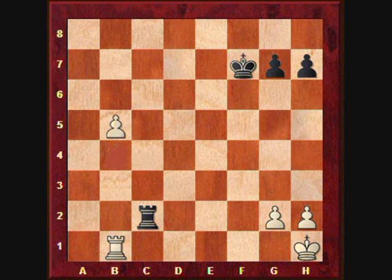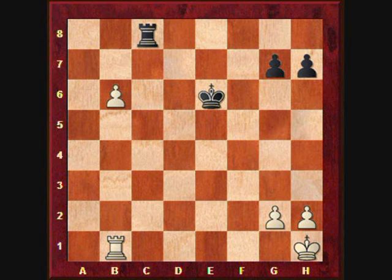White advances the pawn to b5, Kxe6, b6, and now Rc8 to be able to block the pawn on the last rank. Now white starts using his other strong piece in the endgame — that's the King — by playing h3, making the squares h2 and g3 available for the King.